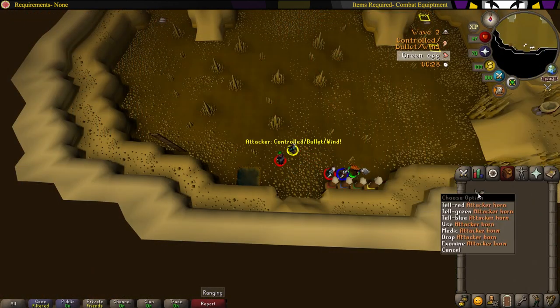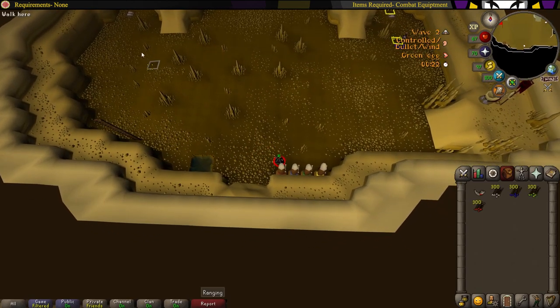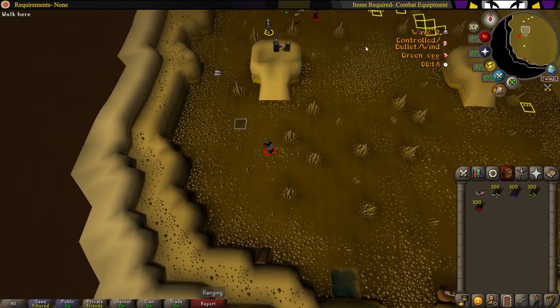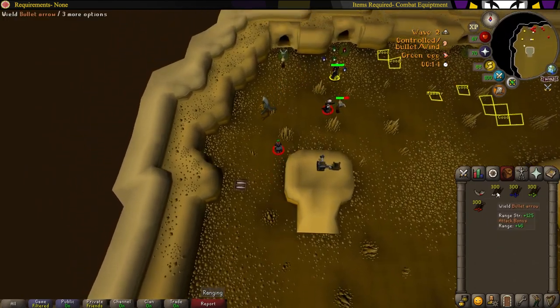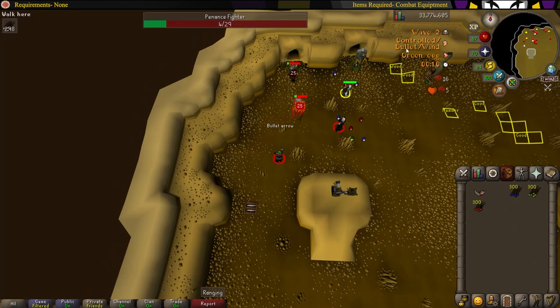For attackers, as soon as the game starts, go ahead and call out the egg color. Then head over to the dispenser and grab either runes or arrows, depending on what you're using. If you're using melee, just head over to your combat options and change over to aggressive, defensive, or control, depending on what's called out. For rangers, use the proper arrow type that's called out. And for mages, use the right type of spell — air, fire, earth, or water.